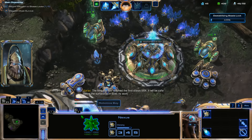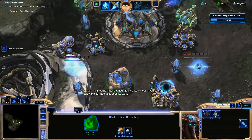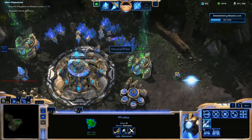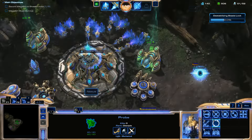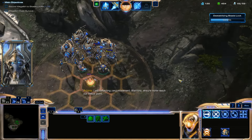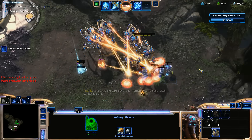The Megalith has reached the first stasis lock. It will be safe below the surface as it does its work. We can turn these into pylons, which is very important. We need a lot of Dragoons because there is a lot of anti-air that we need to deal with. Defending against the Zerg on this map is probably the most annoying part, because you have to leave some stuff at home. That's kind of what Solar Lance is for, so we should be okay. Let's get ground weapons. I'm detecting Zerg movement — this should be fine because they're just going to come right at us. We have a lot of gas so I'd love to get more sentries.